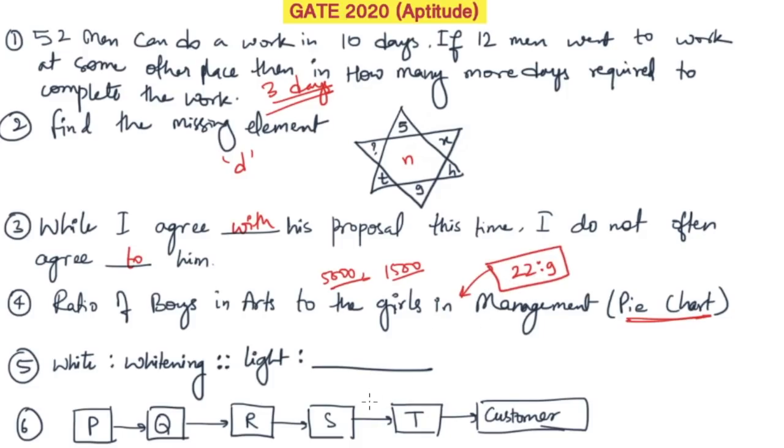The next one is again from the English part: 'White is to whitening, then light is to ___.' Many people wrote 'lightening' because it sounds right, but if you look at the adjective form — white is to whitening — then light is to lighting. L-I-G-H-T-I-N-G. So the answer is 'lighting'.